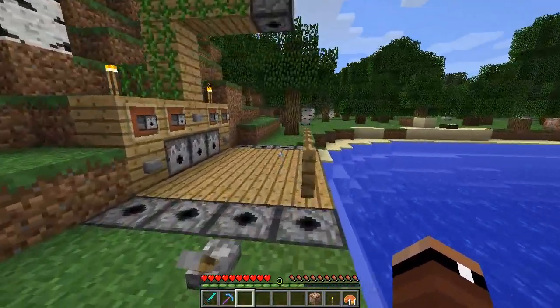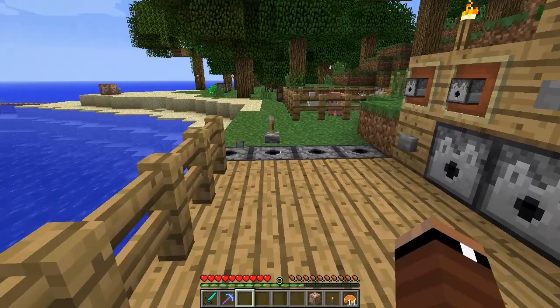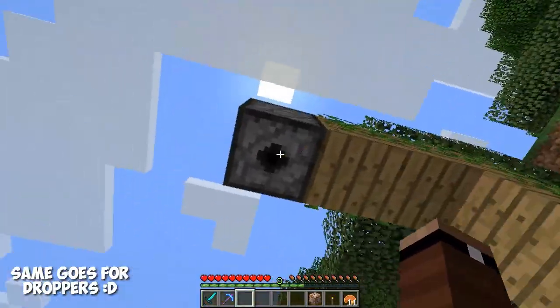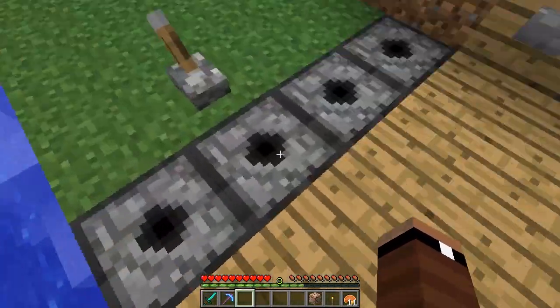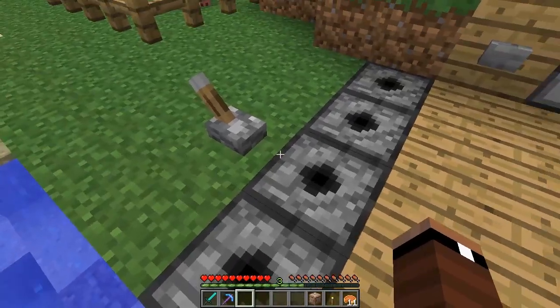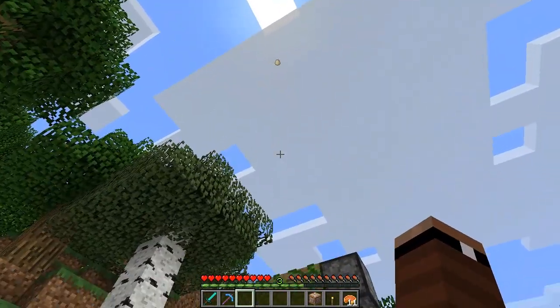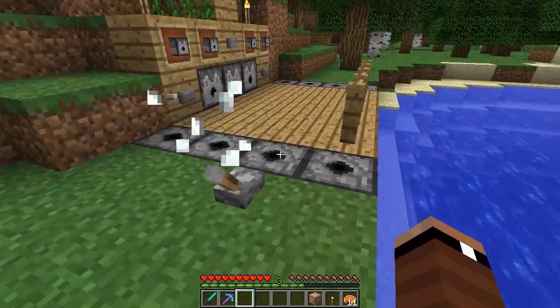The next thing: the dispensers have been given an upgrade. They're doing a lot of work on the dispensers. You can actually now place dispensers in all six directions - you can place them up and down as well. In this one here, I have dispensers with eggs and they even work. Check that out. You can now shoot eggs vertically, which is pretty cool.